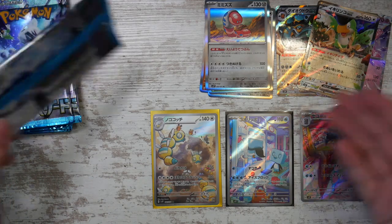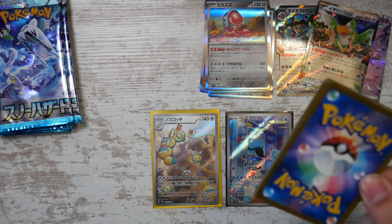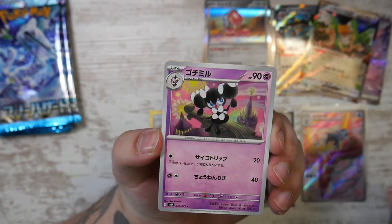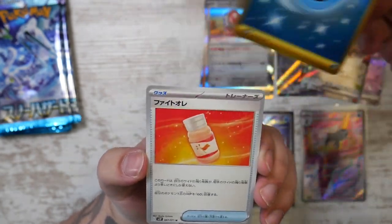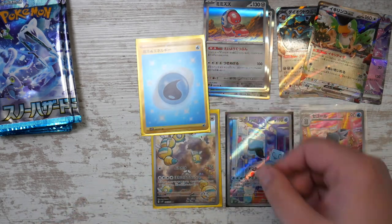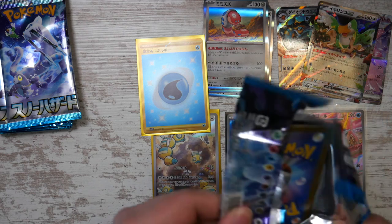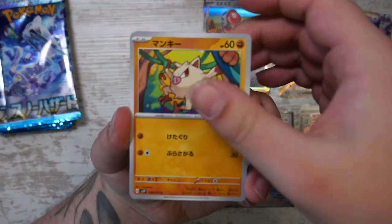I think we're going to get one more EX card at least, and then our Super Rare, and maybe a Super Art Rare. Oh — we have a gold card! We have a golden Water Energy. Hey, that is not a full art Pokémon! I think this is an ultra rare in Japanese. I wonder if this takes the spot for our Super Rare — I think it does. Because in one of the other boxes I've opened, I pulled a gold card and didn't pull another Super Rare. So I think the gold cards take that spot.